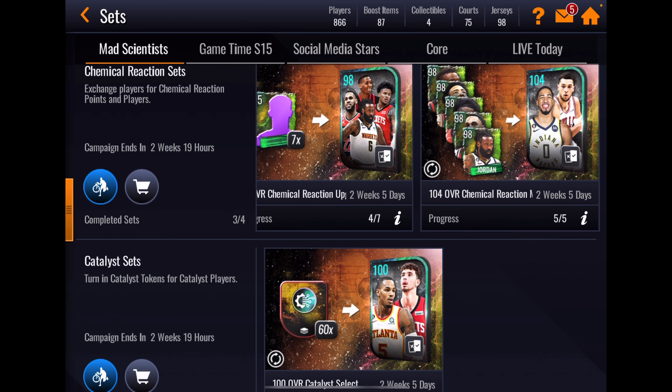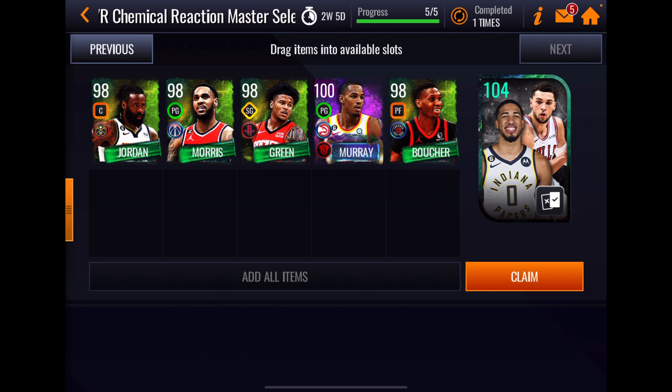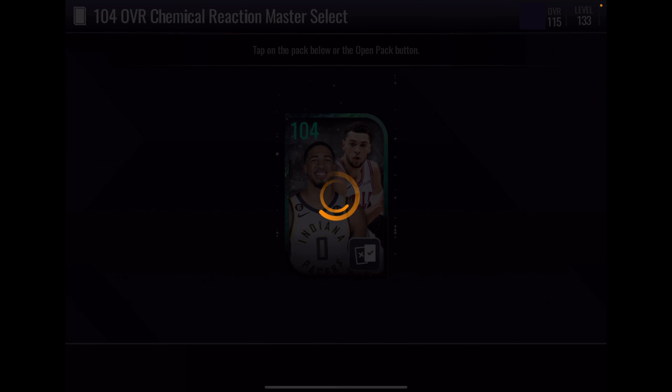I'll take Freddie VanVleet. Let's go to the other side — there are our chemical reaction 104s. Let's see what these guys look like. Claim it, open it.